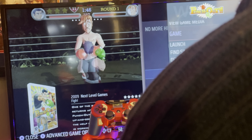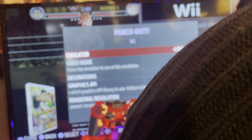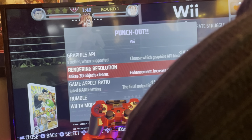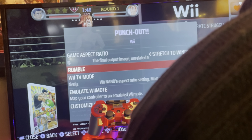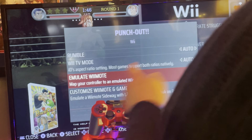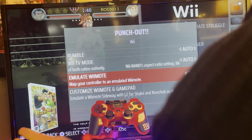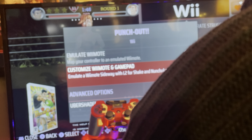Hold down the B button and get to advanced game options. So we see our emulator is Dolphin. This is very important — I forgot to do this once and I was going crazy figuring out what I was doing wrong. Emulate Wiimote needs to be on. Very important. If you leave it off it will not work, and it has to be on for every game you map — you have to go in here first before it'll work.